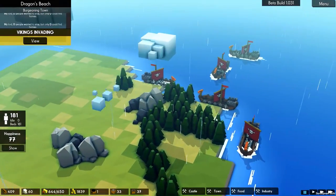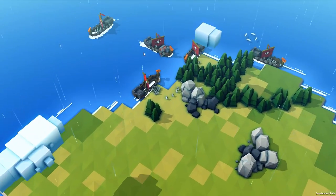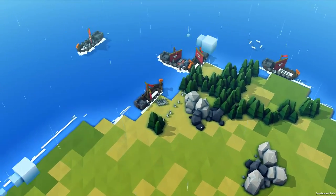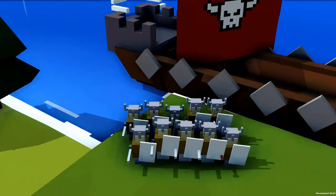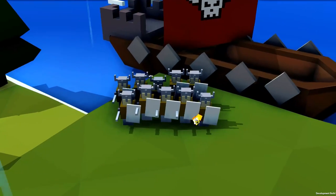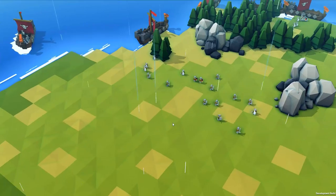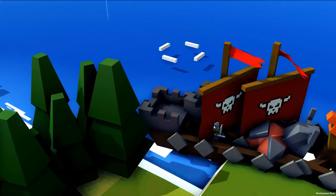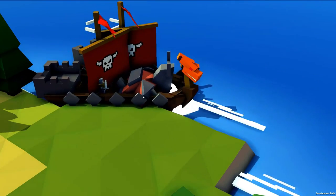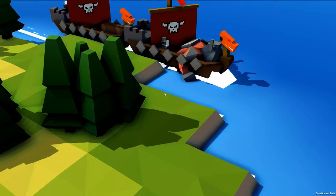Vikings invading — from that corner. Good. It's five boats again — four boats full of Viking soldiers with sword and shield, a couple with torches and also a weird spiky helmet. Then there's the other boat that apparently is a ghost boat because it can go through things and actually go on land for a little bit.